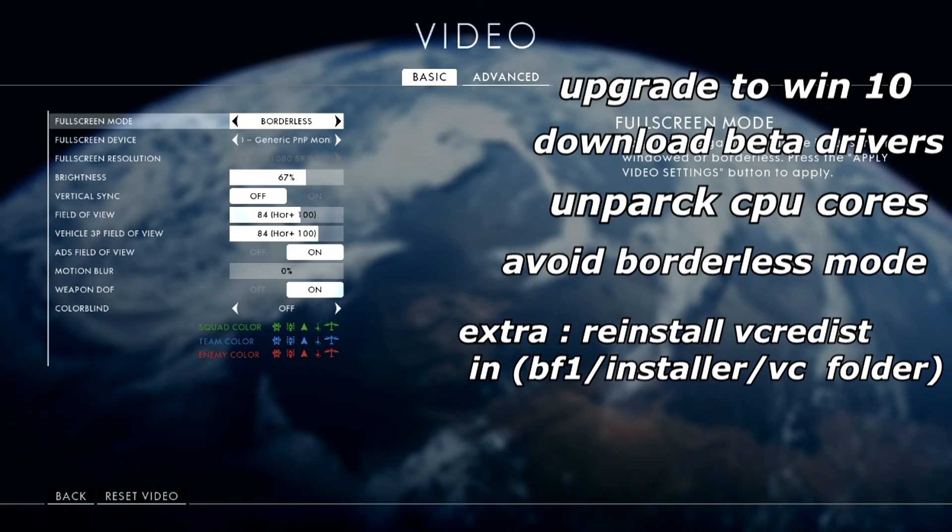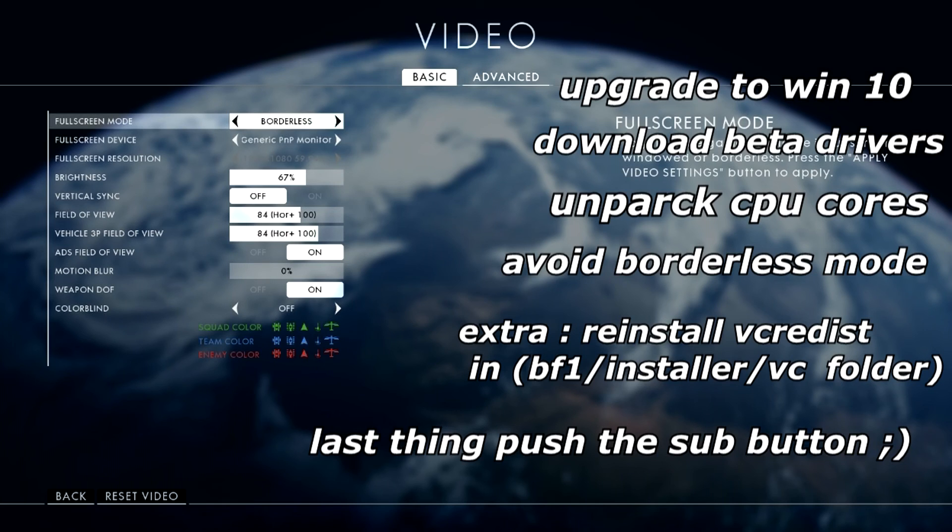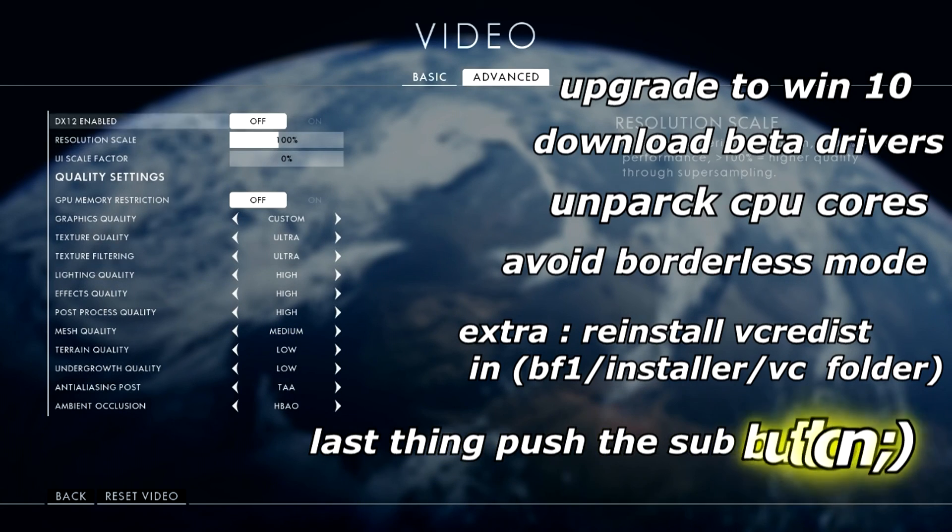Let's go through the steps again. First, upgrade to Windows 10. Second, get the beta drivers from your graphics card manufacturer's website. Third, un-park the CPU cores. Fourth, go full screen and not borderless. These four things will definitely make the game feel smoother — the frame rate is going to be fluid, no hiccups, no CPU spikes. Of course, use DirectX 11 and not 12. I'm sticking with DirectX 11 for now.